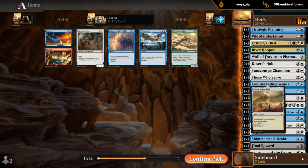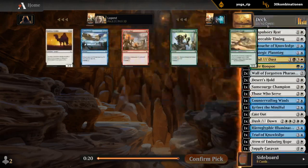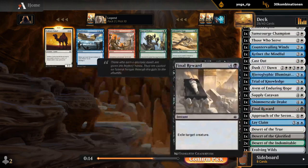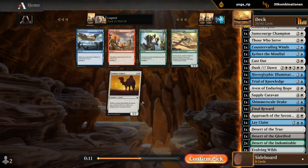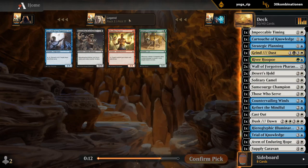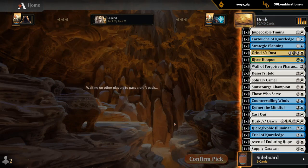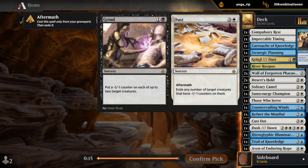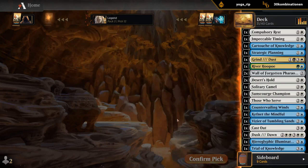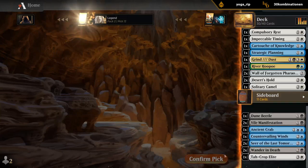This deck is probably fine playing 18 lands considering we have a few Deserts to cycle. One more Desert would make this a bit better. Nothing else I want. I'll just take the uncommon for the Vault. Horror of the Broken Lands can be decent but not in this deck. Can we wheel those Naga Oracles? We did wheel Desert of the Truth — that's perfect. If I can get the Naga Oracle I'll be a happy man. Doesn't look like we're getting the Naga — but we did wheel Vizier, which is kind of surprising. I'll take it.